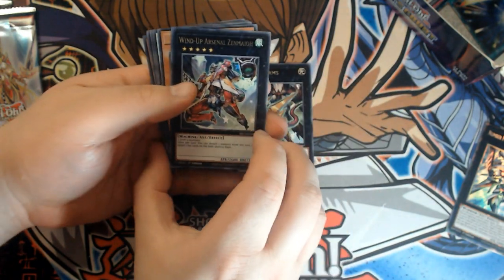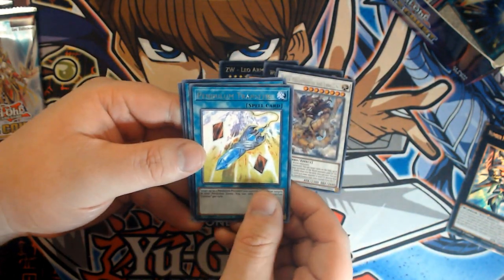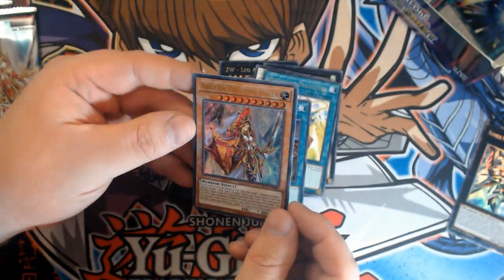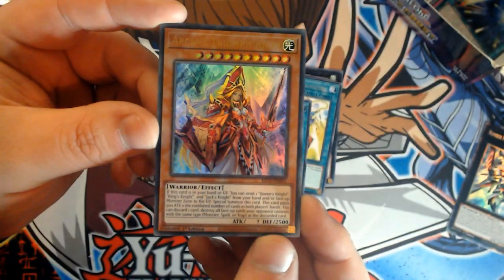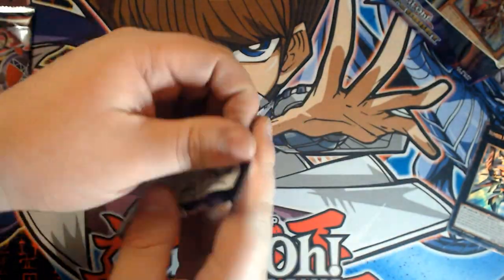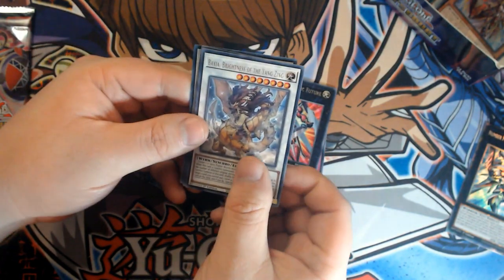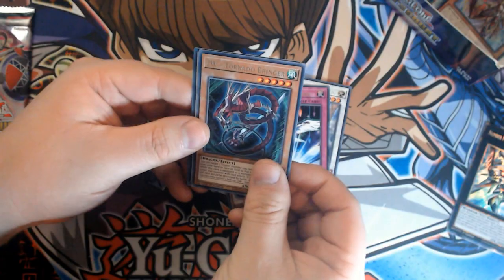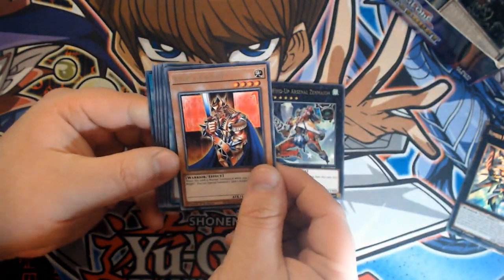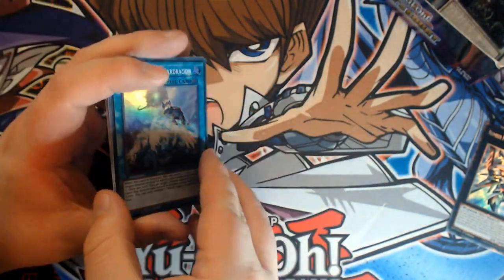Zenmaioh, ZW Leo Arms, Wind-Up Arsenal Zenmaioh, Wicked Avatar, Baxia Brightness of the Yang Zing, Pendulum Transfer, Reinforcement of the Army, Arcana Triumph Joker — absolutely beautiful, really nice crisp artwork, a nice Ultra Rare in there. Shaolong, Eternal Bond, F0 Utopic Future — you can use this to make the Draco Future — Baxia, Converging Wishes, Tornado Bringer, Scrap Twin. Zenmaioh, King's Knight, Unexpected Die, Ties of the Brethren, Wicked Dread Root, Reinforcement of the Army, Queen's Knight, Zolga the Prophet, XYZ Hyper Cannon.